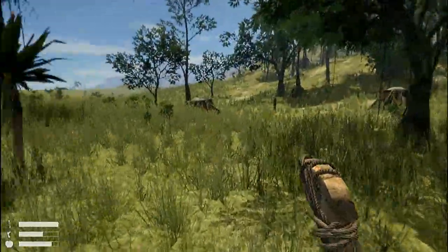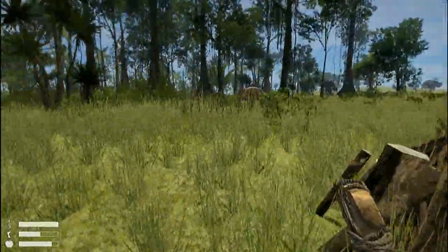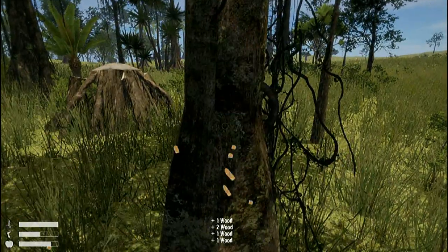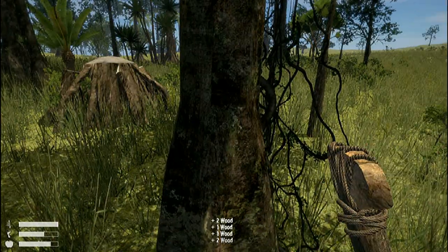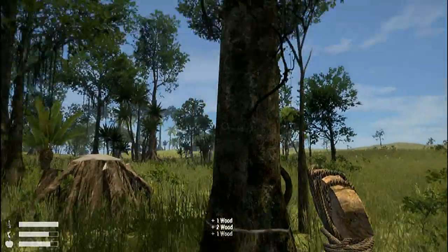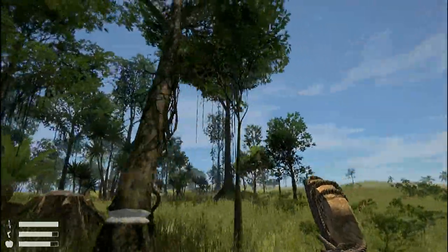As you can tell I've cut some trees already — there are stumps over here. When you cut a tree, after it runs out of wood it falls down and leaves a stump.